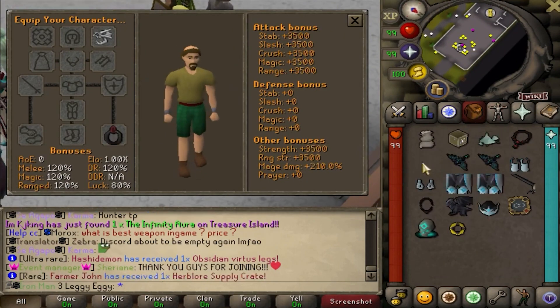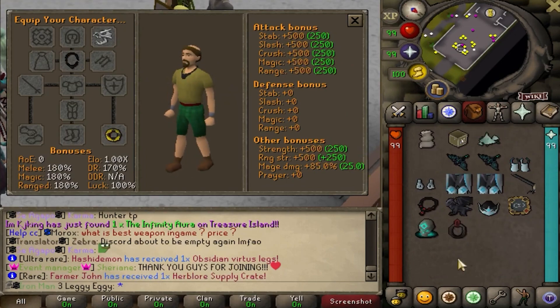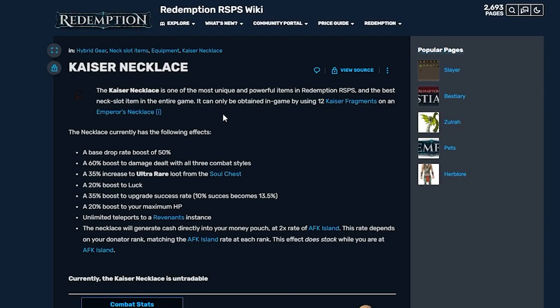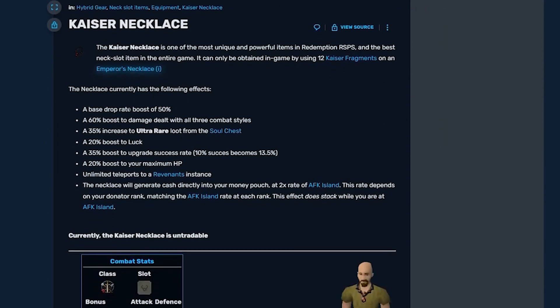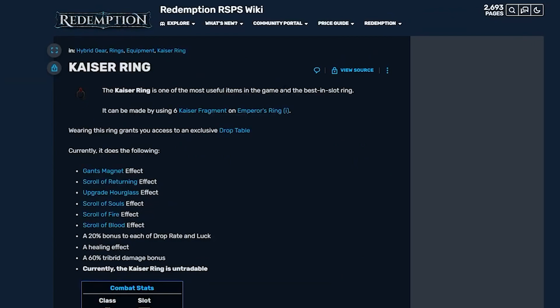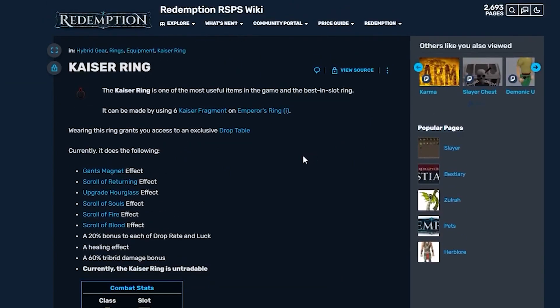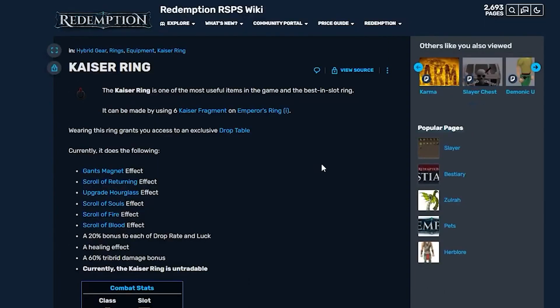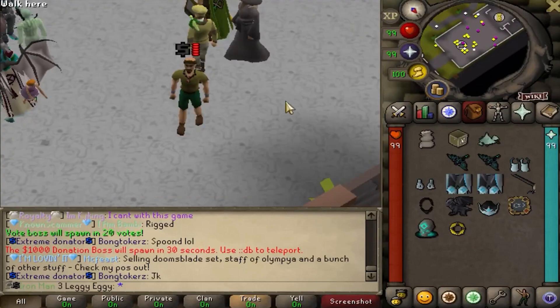Kaiser Set is kind of sick - look at the stats. Compared to the old gear, that's a bit of an increase. Kaiser is definitely sick. One of the most unique and powerful items in Redemption, the Best in Slot Neck item can only be attained by using 12 Kaiser Fragments on an Emp Eye, giving 50% drop rate, 60% damage boost, 35% ultra rare loot from the soul chest, 20% luck, 35% upgrade success rate, 20% boost to HP, unlimited rev teleports. The neck also automatically generates cash into my money pouch. Kaiser Ring - Best in Slot Ring in game, 6 Fragments on Emp Eye, fat stats, Magnet Effect, Scroll of Returning Effect, Upgrade Hourglass Effect, Scroll of Souls, Fire and Blood, 20% bonus to each drop rate and luck, healing effect, 60% tribrid bonus. I just pulled both of those in one video.